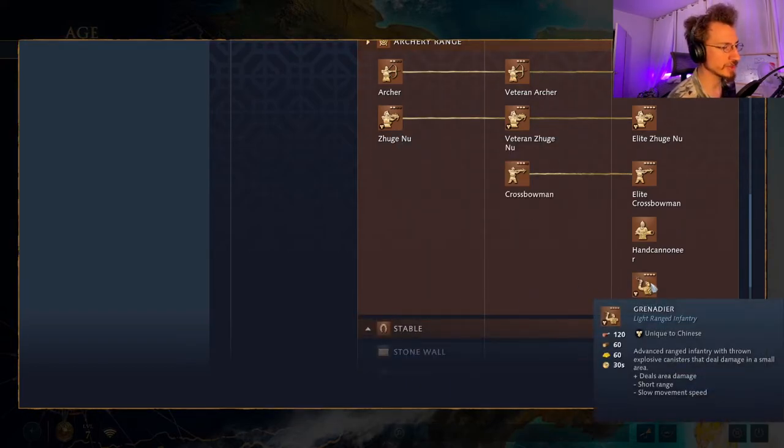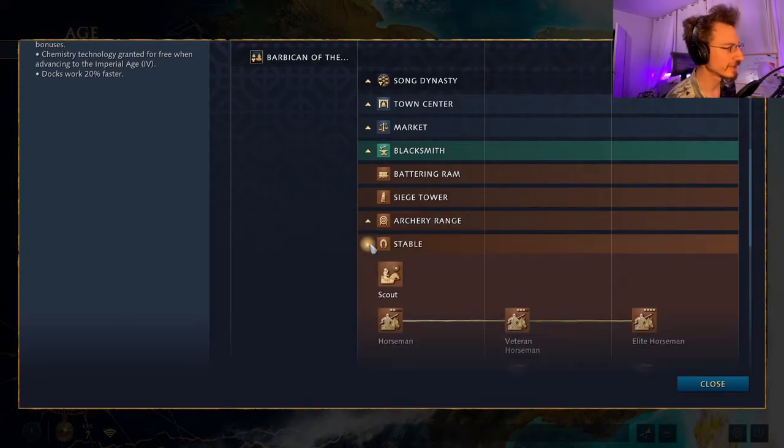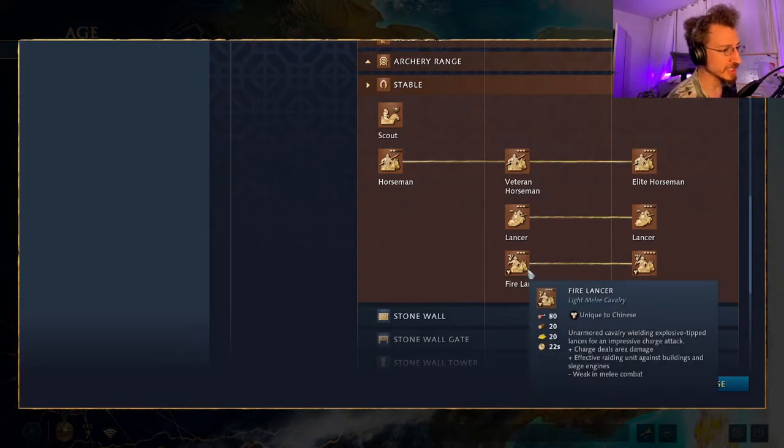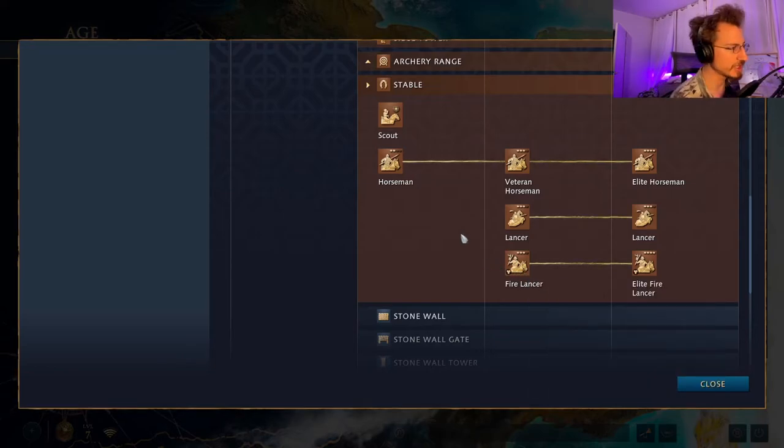From the archery range later in the Imperial Age, you can also produce the Grenadier — advanced-range infantry with thrown explosives that deal AoE damage in a small area, with short range and slow movement speed, very useful against tight formations. And the Fire Lancer: a lancer with an explosive charge at the tip of the lance that charges and deals AoE damage on impact, extremely effective against buildings and siege engines. They are weakened in melee combat and very dependent on their charge.